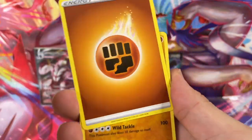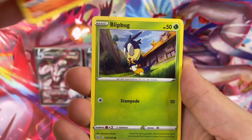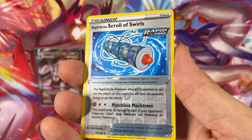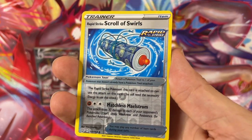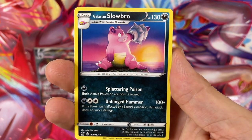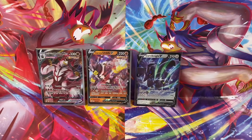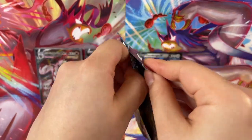One, two, three, four. Fighting energy. Let's see what else we can find in here — that Rapid Strike's got to be in here, I feel it. Y'all feel it too? The Rapid Strike is in here. Whoa whoa whoa, you got a Rapid Strike scroll of swirls — oh, is that how you're going to do me? Is that how the Rapid Strike is going to do me? That's how I feel holding this scroll of swirls right now.